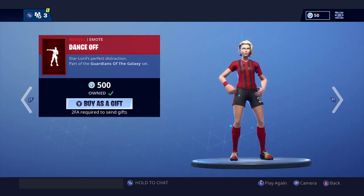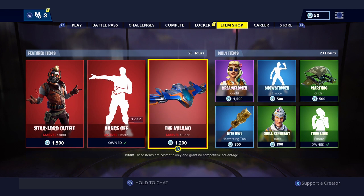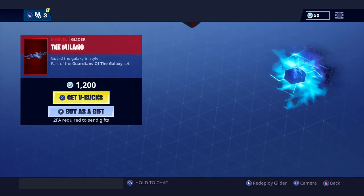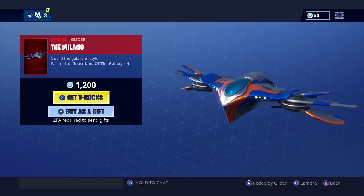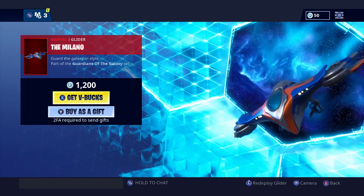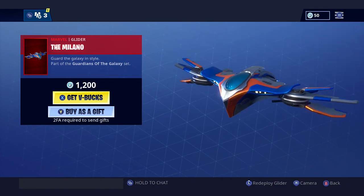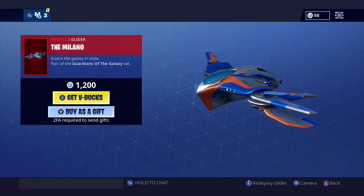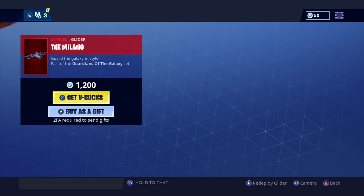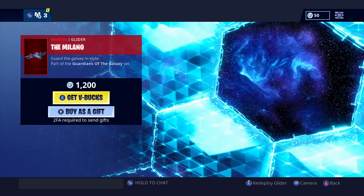Then we come to the Milano glider, and honestly this is the coolest glider in the game. As you can see in its intro, there's actually a portal in the background and that is just the most amazing thing I've seen — it really stands out in terms of awesomeness. For 1200 V-Bucks it is kind of expensive, but you're getting a really cool looking glider, so I would say go for it if you have the extra V-Bucks.